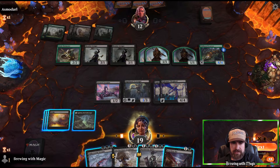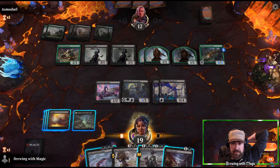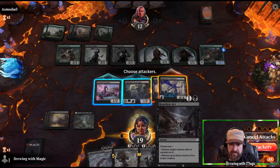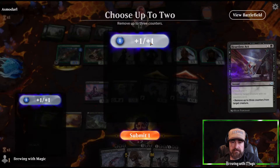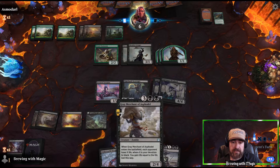Heartless Act is an interesting card here. Still think the play is Underworld Dreams. I don't think they can kill us in one turn — they're at 15. We don't win this turn, so we attack with these two. I'll kill their creature with Heartless Act, leaving up the Nighthawk Scavenger. Now we're representing lethal in the air. They'd need another reach creature — and there's the reach creature. So we use Murderous Rider, kill it, swing in the air for lethal. Good game, didn't matter.